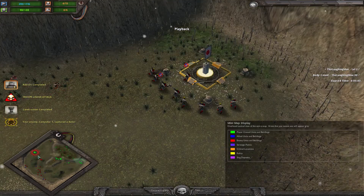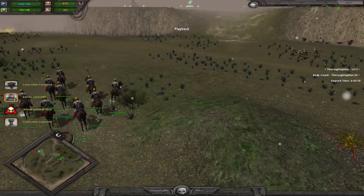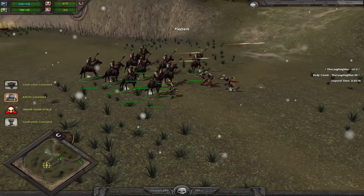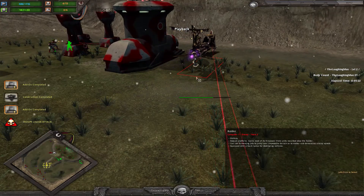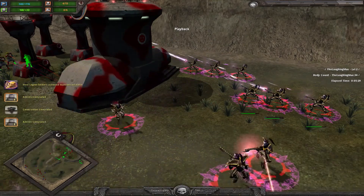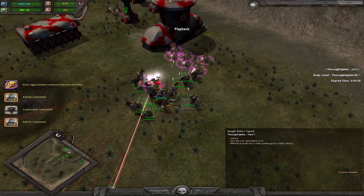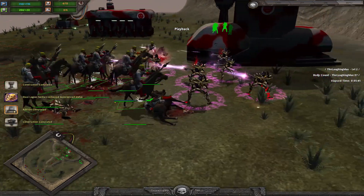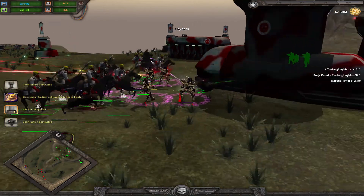I get the first reinforcements, which is a fully reinforced squad of rough riders, even with the sergeant — really nice especially when defending. These advanced tactics have the Raider dropping off honor guard warriors, which deal quite a lot of damage. So I can force melee on at least one spot, but I need to be careful because they deal a ton of damage back.